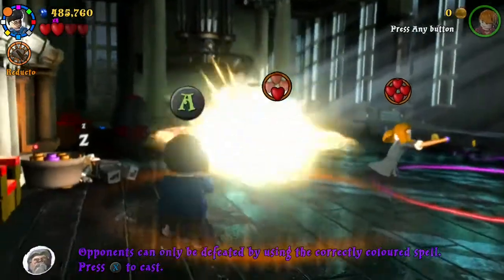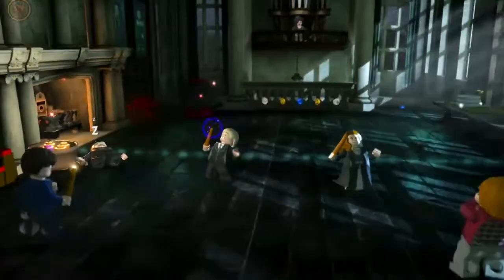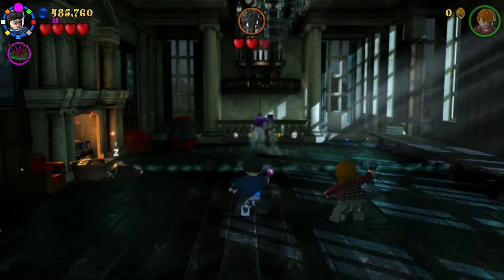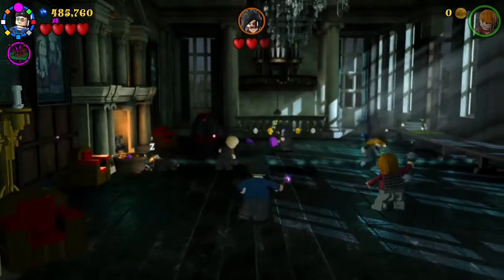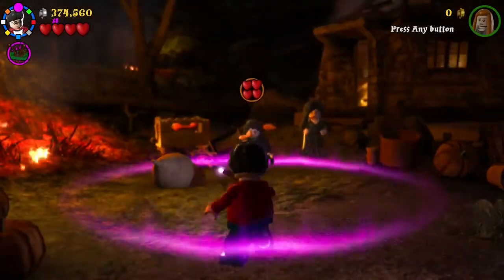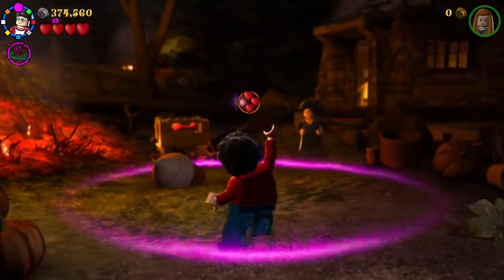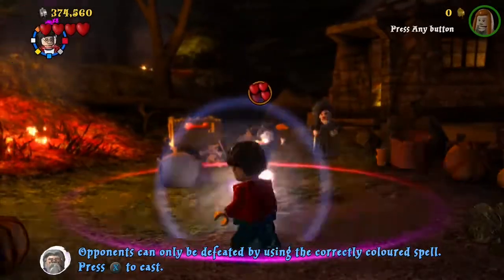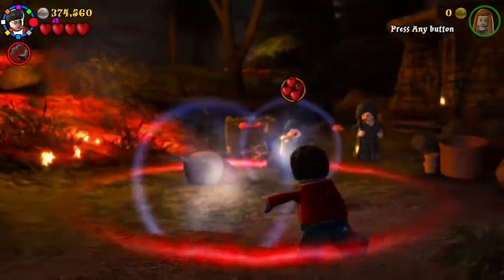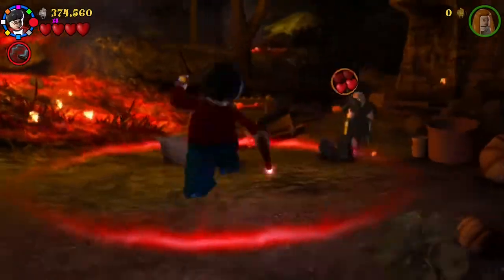Basically how it works is you and another NPC pit themselves into a battle ring, and you need to match the colour of the spell that the enemy is using. That locks you into a quick time event — a short event where you basically spam the button to direct the spell back at your enemies. You can also make a shield to defend against your enemies' spells before you counter with your own, and it's a fun, quite refined dueling system.